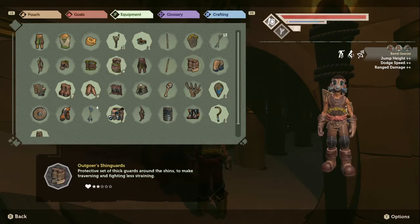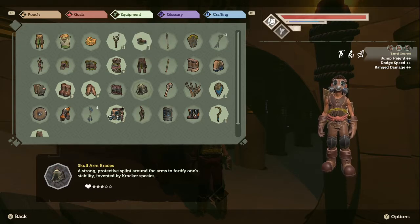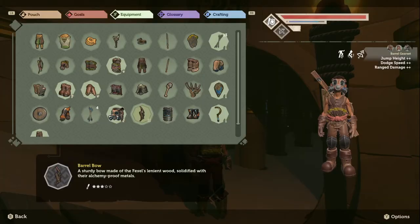Let me take another look at what other sets we have. Skull is another one but we're missing the hit piece for that one. Barrel bow - what bow are we using right now? We are using the slingshot. Okay, bridge bow, barrel bow. I think we only have two bows, I'm gonna equip this.